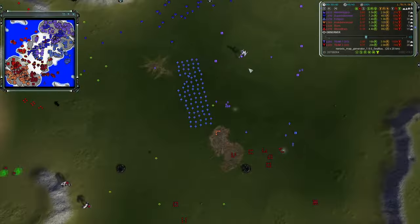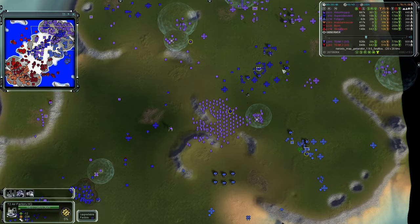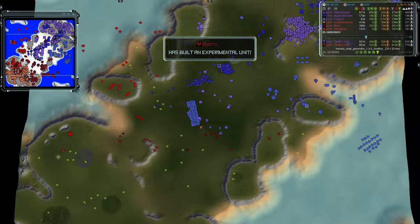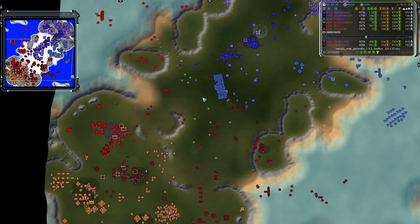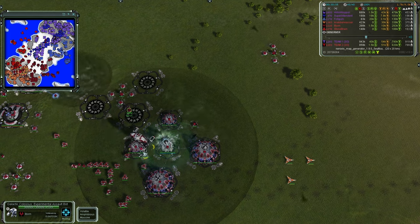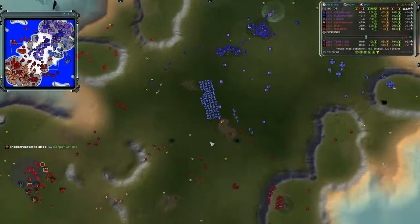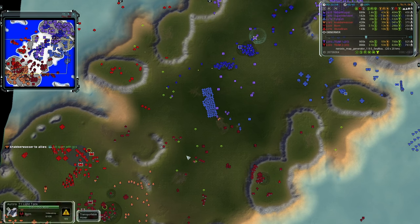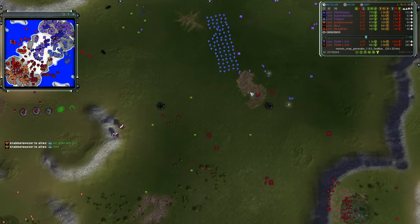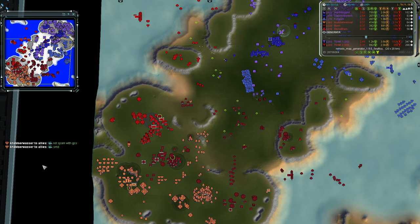Team one can see the Colossi on the map and is trying to fall back. Two Chickens probably won't counter two Colossi without good hits first and strong supporting forces. Another Colossus has been built for Bjorn, giving team two three total. In chat, Nabberwasher says 'GC kill spam' — just run them over. The Colossi start patrolling the area. Would like to see them used for reclaiming enemy engineers and cutting off more mass income.